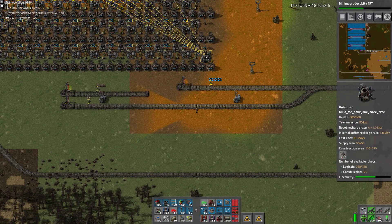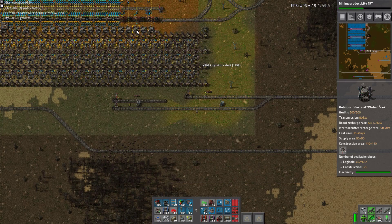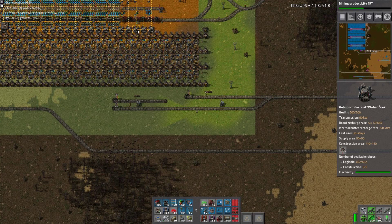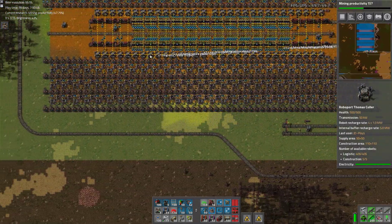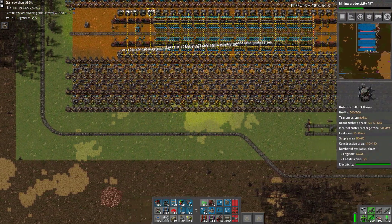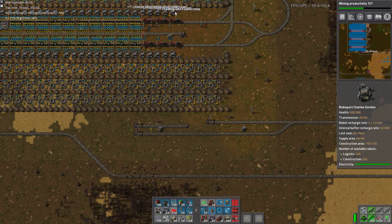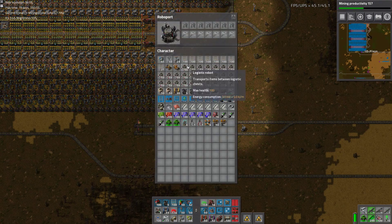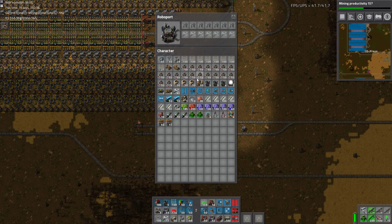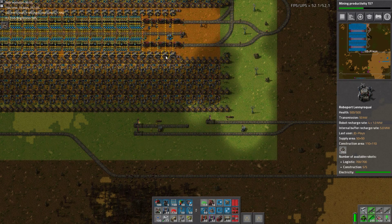We need to do lots of things. First off, that robot port is pretty useless. Although I just stole logibots from this network — I'll pick them all back up. Fill that one, fill that one — that's 750. Add in five construction bots. Done.